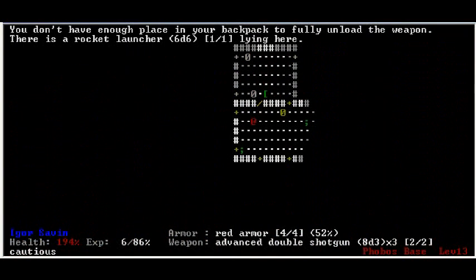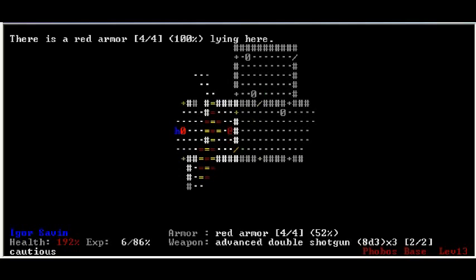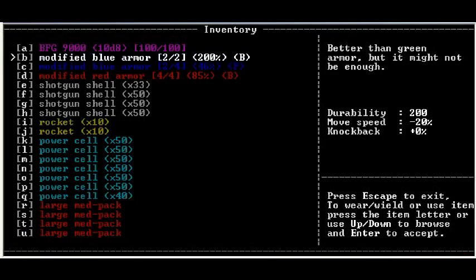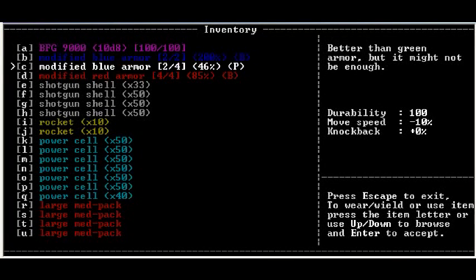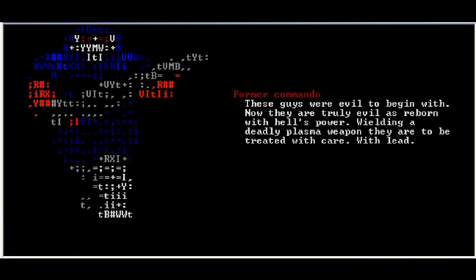Rocket launcher — can't take it. More red armor. Oh boy. I'm going to do inventory maintenance later. So I'm going to look at him. This guy is wielding a plasma rifle. It uses the same ammo as the BFG. You might remember the Arachnotron's rapid-firing little star-shaped things at me.